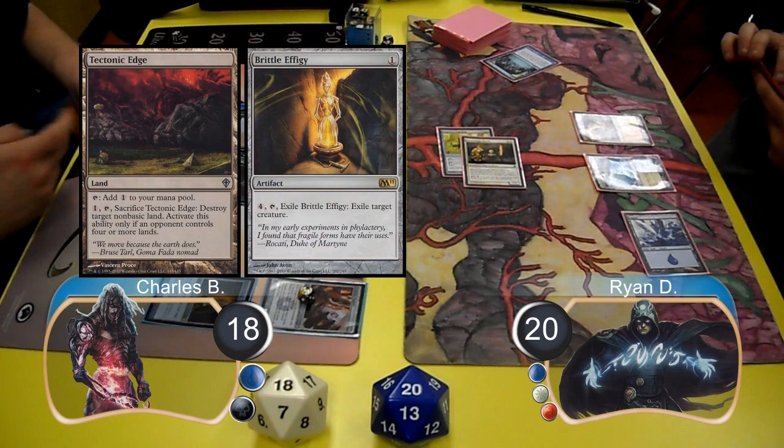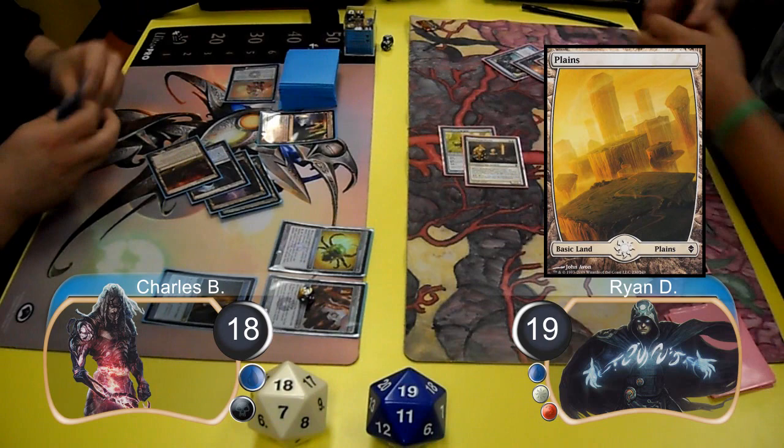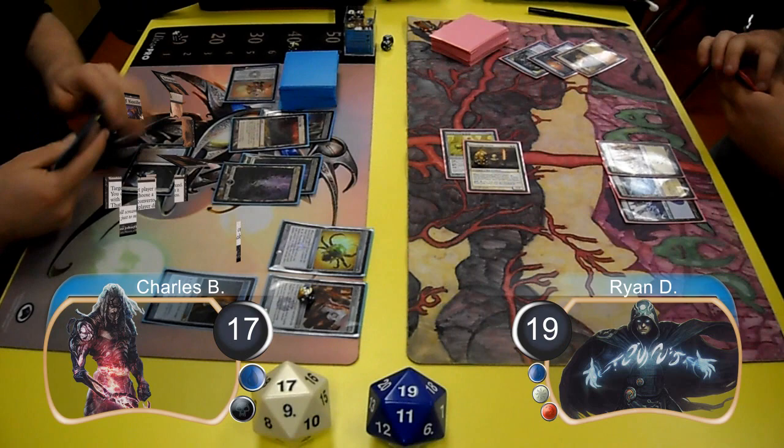Charles then laid down a Tectonic Edge and cast a Brittle Effigy. He then attempted to resolve an Etched Champion, however Ryan stopped it with a Mana Leak. In order to pay for the Mana Leak, Ryan had to sacrifice his Arid Mesa to search for a Plains and go down to 19. Ryan then attacked with his Mystic again, taking Charles down to 17.